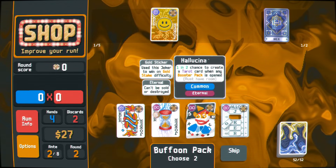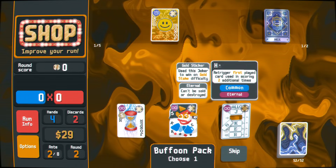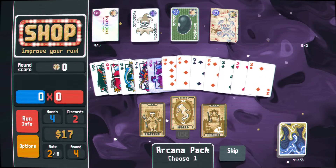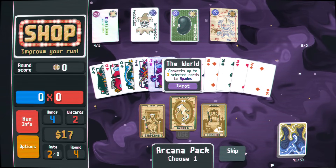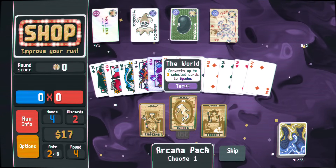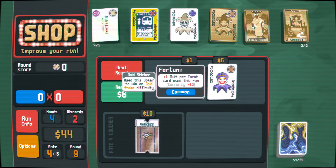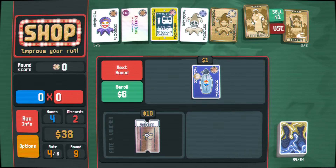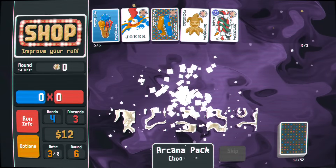Every time you open a Mega Buffoon Pack and you're only interested in one Joker, pick up one you don't like, sell it, and then choose the Joker you intended to keep. Unless there is a specific Joker modification in play, Tarot cards you currently hold cannot appear in booster packs, so this can help you narrow down the search for a specific one. If you have a Temperance or Hermit card, be sure to use it efficiently — wait until you earn 20 dollars to use Hermit, and buy all the Jokers you want from the shop before using Temperance.